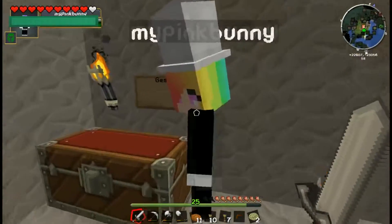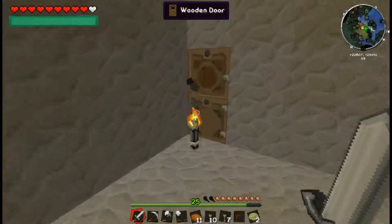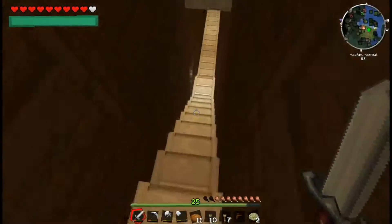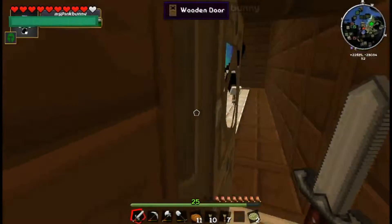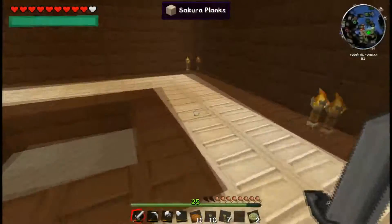Bunny: what are we doing today? I want to go and build our smeltery. Okay, lead the way. Also while we were gone we grew a giant sakura tree and chopped it down and replaced our floor with sakura wood because we think it looks better than just all redwood planks. This is going to be our smeltery room.